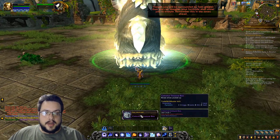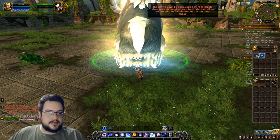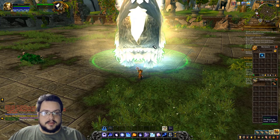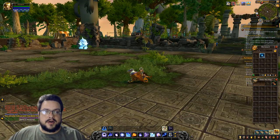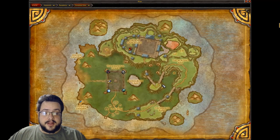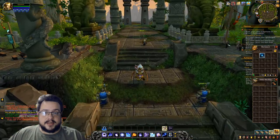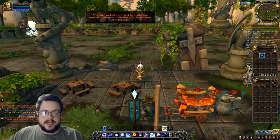I got a celestial treasure box — very nice! You basically have to do that for all four of these celestial spirits. Once you've done that, let's go ahead and exit the arena.